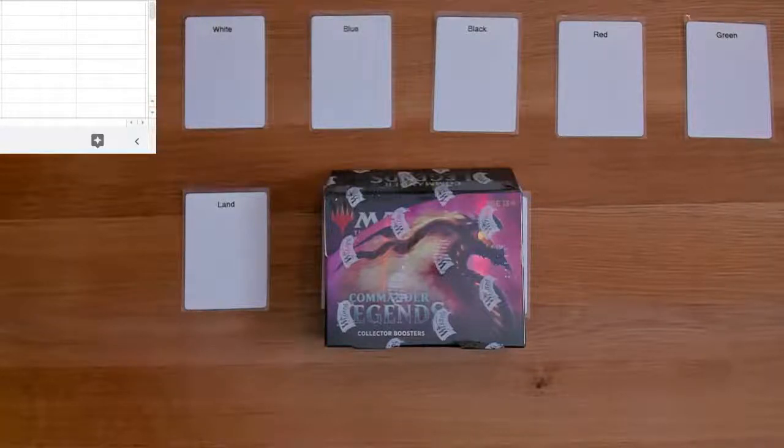We still have other box breaks selling in process. I think we still have some Time Spiral Remastered, more Commander Legends, and anything else? We're gonna have Strixhaven soon. We're looking at the slots for that right now and need to figure out the distribution so it's fair for all the slots, since it's kind of skewed towards multicolored right now. More to come on that.